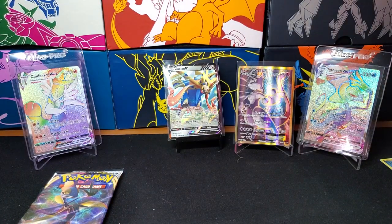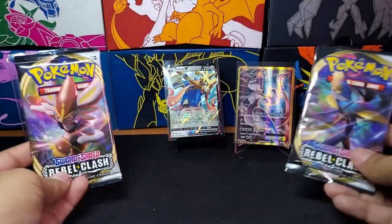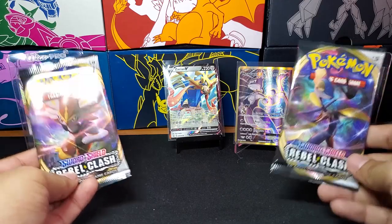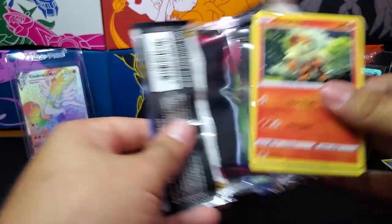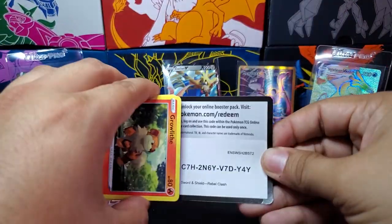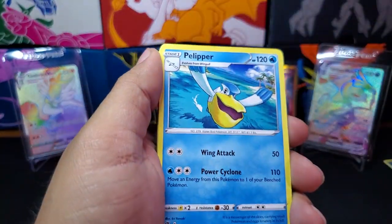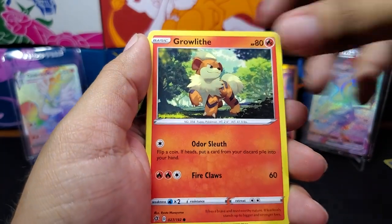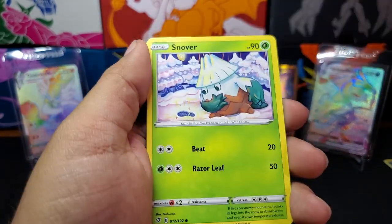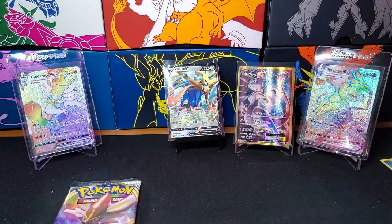And now to the big boys — we have Rebel Clash. Rebel Clash has been very good to me. Let's see if we can pull the Rillaboom. We have a Growlithe sighting! Fighting Energy — those energies are beautiful. I can't wait for the subset. So we get those reverses. My boy Growlithe. We have a Dreepy, Snover, Binnacle, Galarian Darumaka, Burning Scarf Reverse — nice! And a Scizor. Nothing in that pack.